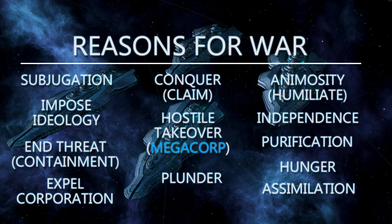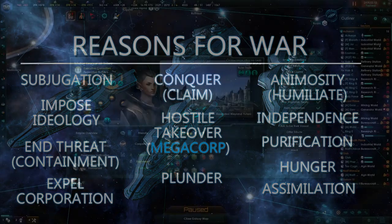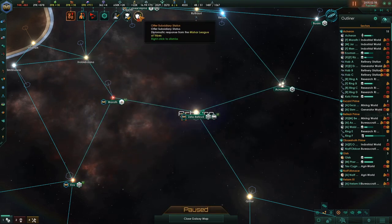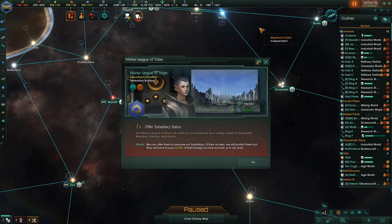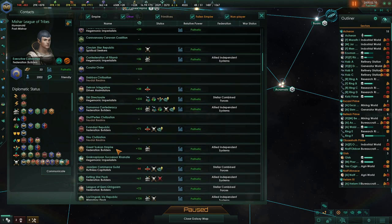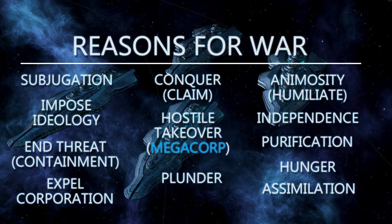The flip side is that some casus belli are time sensitive and can only be used within a limited window. An example is the subjugation casus belli, which only becomes available for one year after a failed diplomatic action. The aggressor empire requests the target empire to become a subject — a vassal, tributary, or subsidiary — and if the target declines, the subjugation casus belli becomes active for one calendar year. The aggressor then has that one year to declare war. The point is that some reasons for going to war have a time component and will expire if unused.